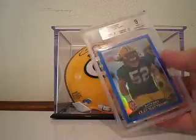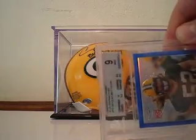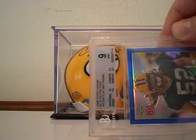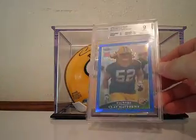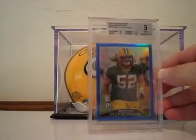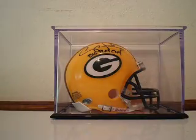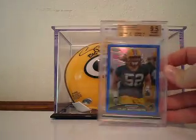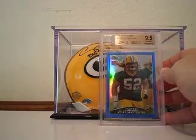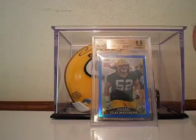Graded up first, from 2009 Topps Chrome, this is the blue refractor rookie card of Clay Matthews. It's got a BGS 9 — got a 10 on centering, 9.5 edges, 9.5 corners, and 8.5 surface. I don't remember there being a surface issue on it, but apparently there was, so got a 9. But the good thing about that is I had two of them, and this one got the gold label 9.5 gem mint. So if anybody wants the BGS 9, let me know — it's for trade or sell.